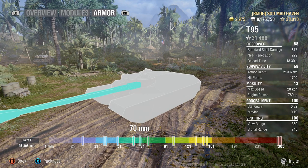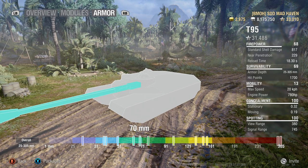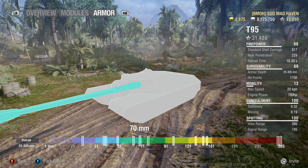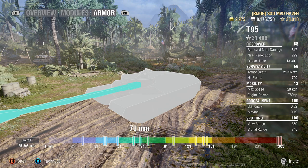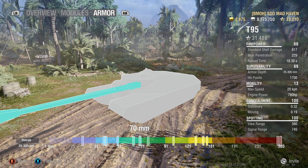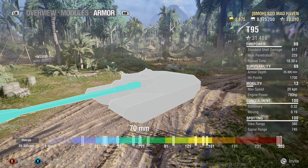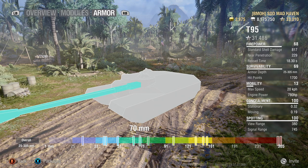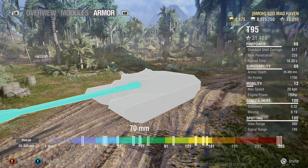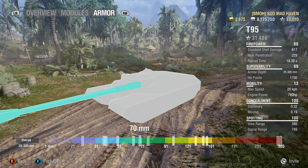Now the final thing about the T95 — the concealment. If you look at the stationary concealment at 0.32, that is comparable to a light tank when stationary. So you can actually be a scout inside the T95. I run binoculars. A match I'd love to try would be proper optics on the T95, even though you only have 380 base view range. With binoculars stacked on top, you're going to be breaking 500 meters on your view range — you're definitely past the 445 meter spot cap.